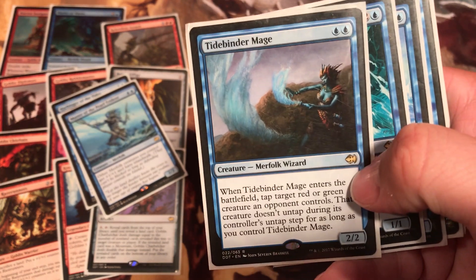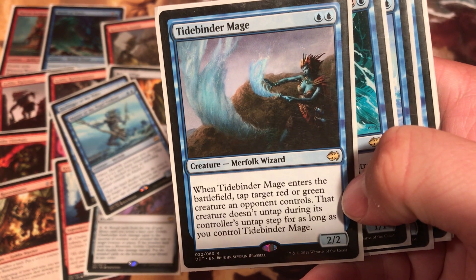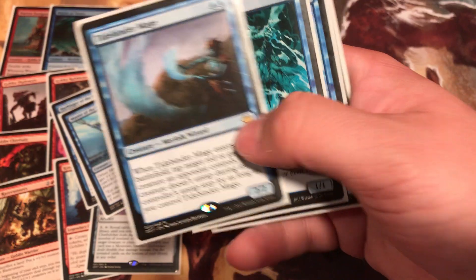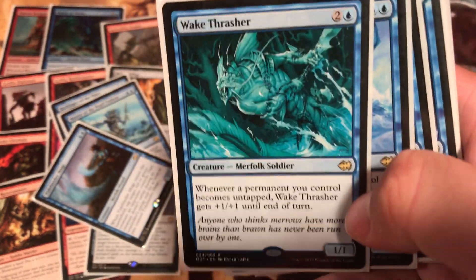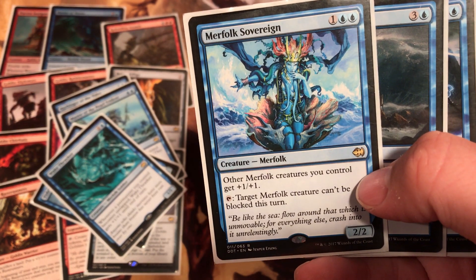First we got Harbinger of Tides. Costs 2. You may cast Harbinger of Tides as though it has flash if you pay 2 more to cast it. When this enters the battlefield, you may return target tapped creature an opponent controls to its owner's hand. Master of the Pearl Trident, costs 2. All Merfolk creatures you control get plus 1 plus 1 and have Islandwalk — they can't be blocked as long as the defending player controls an Island.